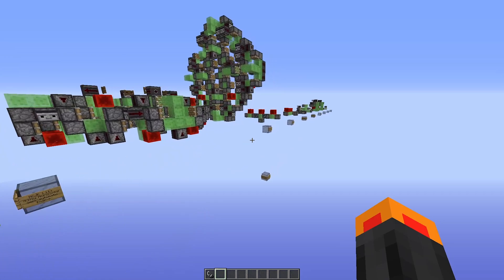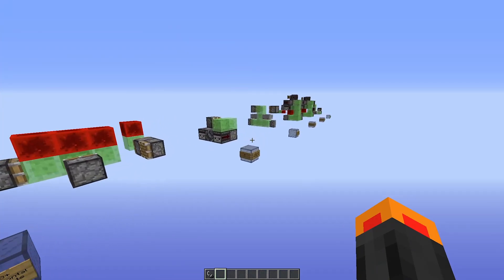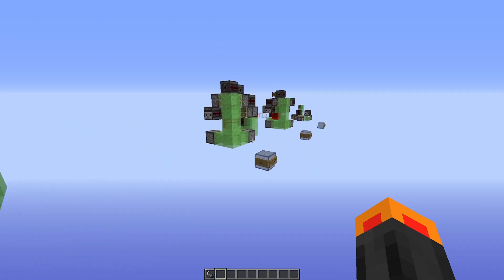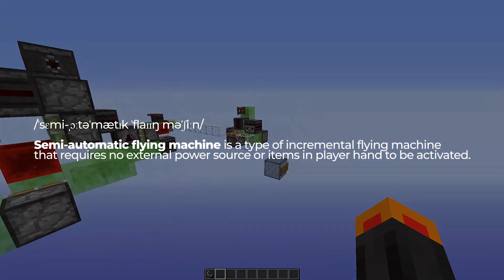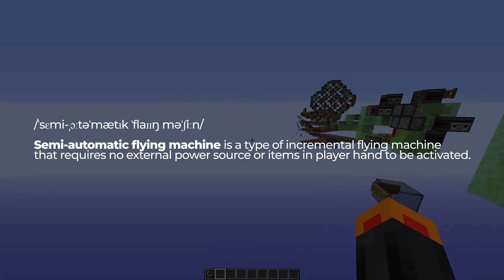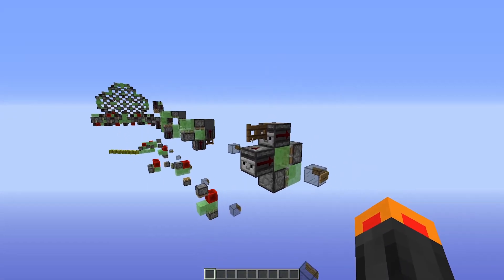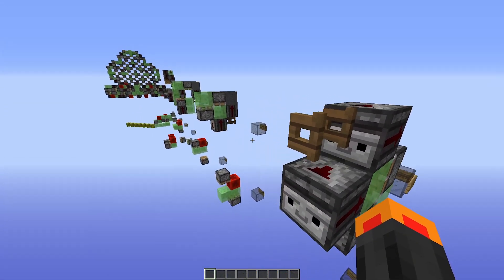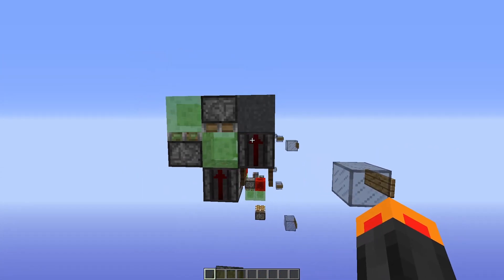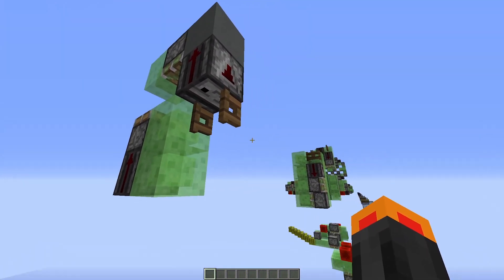There exist three types of incremental flying machines: semi-automatic flying machine, manual update flying machine, and manual activation flying machine. Semi-automatic flying machine is a type of incremental flying machine that requires no external power source or items in the player's hand to be activated. This is the most comfortable type of incremental engine to use – you don't need to have anything on you, just toggle a fence gate or trapdoor. One thing to keep in mind: they can catch fire from nearby lava.